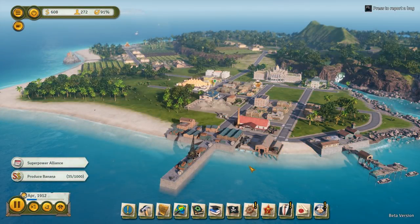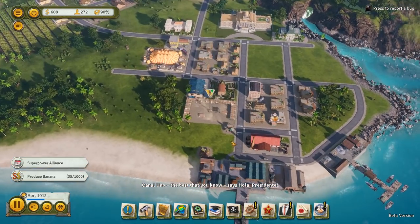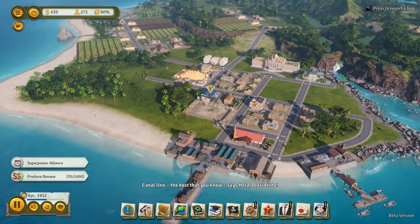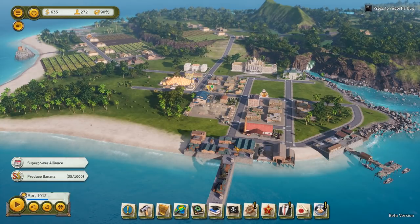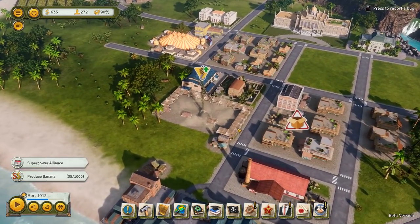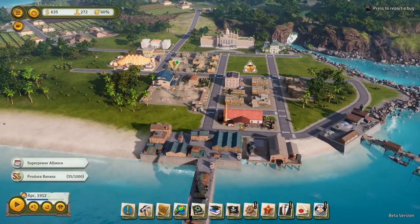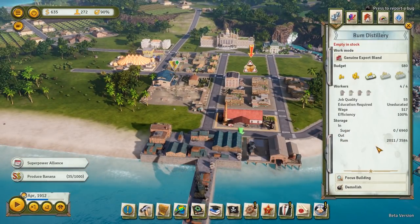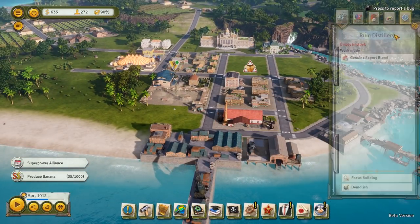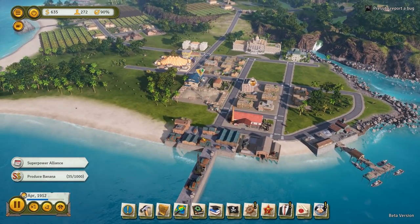All right guys, we are back in Tropico 6 beta once again to continue our playthrough. Our last episode was a little slow at times, but we were still trying to get some things worked out here and there, but we're slowly getting there. Our economy should be building up fairly quickly now that we have our cigar factory being constructed, but it looks like our teamsters may still be running around a little overloaded. Let's go ahead and start the game back up.